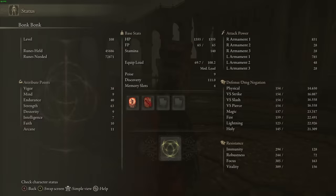To start us off, my stats currently are 38 vigor, 9 mind, 40 endurance, 63 strength, dexterity at 9, intelligence at 7, faith at 10, and arcane at 11. Your priorities for stats as a strength character are: number one priority is strength, number two priority is probably endurance, and number three priority is probably vigor.